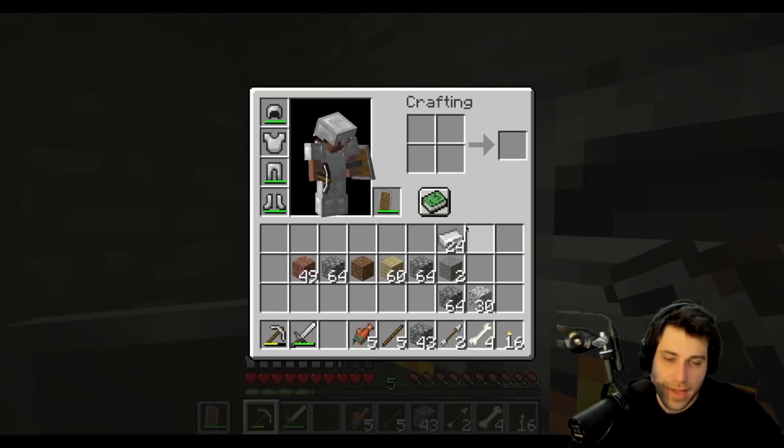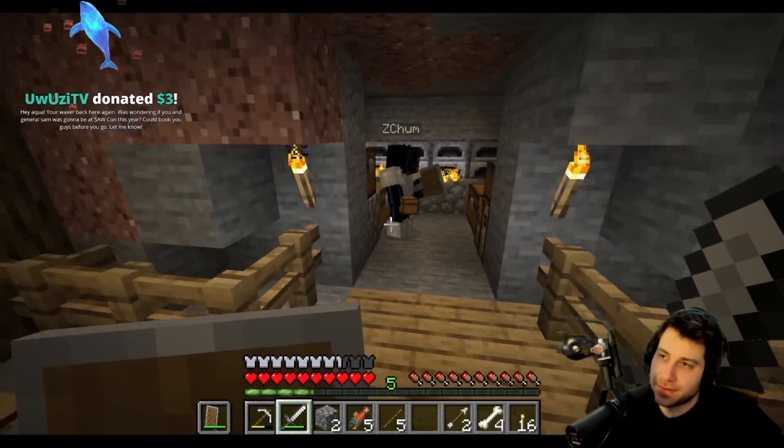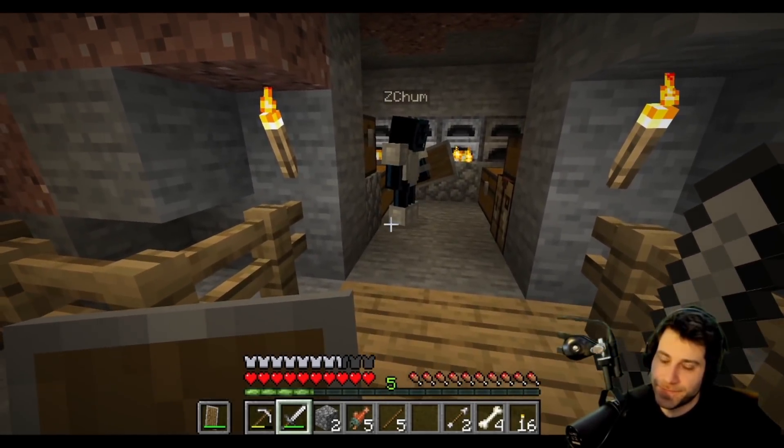They smelt their haul, though coal is low. This area will be their wealth hoard. Aqua asks about gold armor; ZChum says it breaks very easily. A chat viewer asks about a convention called 'sawcon.'